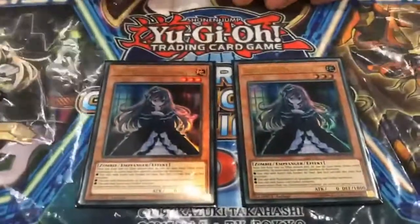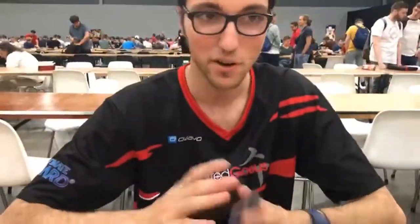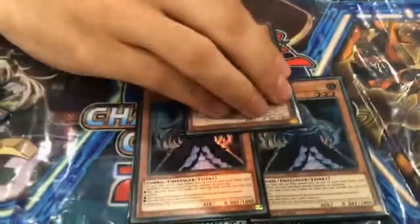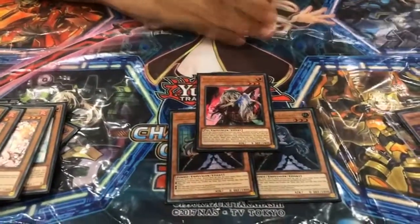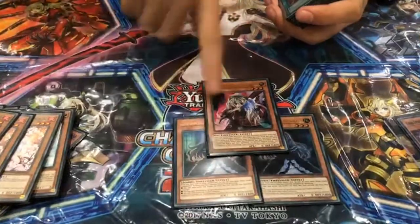Nicholas Bear played it in the Continental and it was incredible. It helped us on the Sky Striker matchup and on the Mirror Match. It protected from Dingirsu and against various other cards — this card was insane. And just the random one-of because I didn't have a spice in the side deck. It helped me one time versus Sky Striker because it was game one and I drew it.